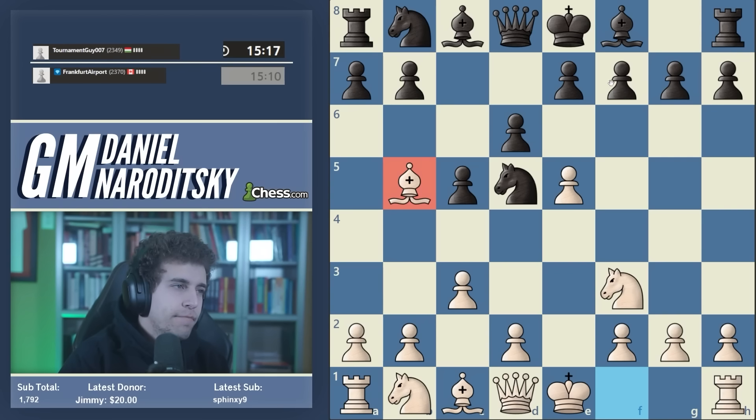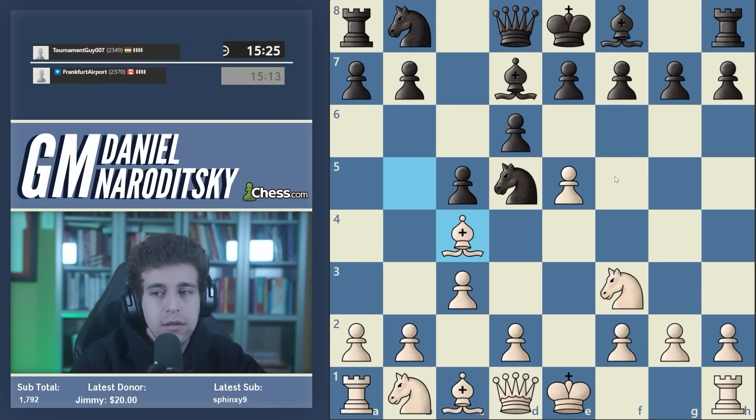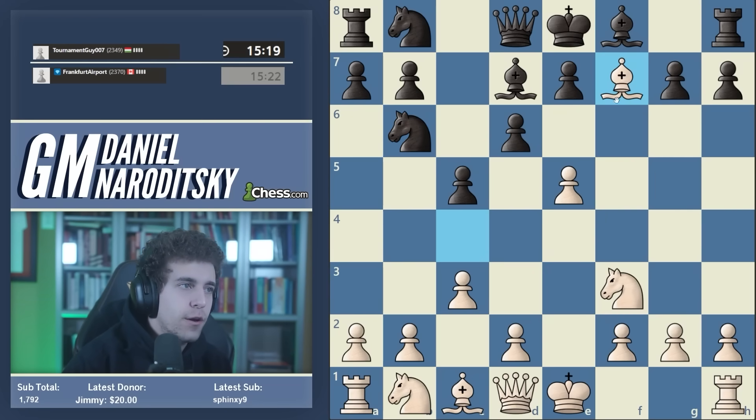And that's a check on b5. To understand the power of this check you need to be familiar with some theory of this line, particularly one very important tactic. Bishop d7 is the most popular response, and then we drop back to c4. If the knight drops back to b6, which is very natural - knight b6 hitting the bishop - you have this trick: bishop takes f7 check, king takes f7.